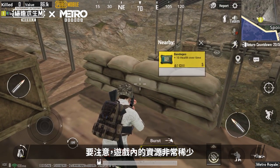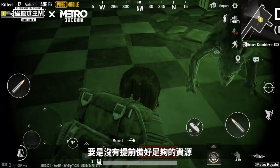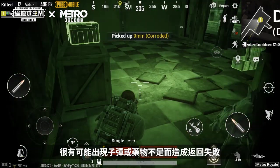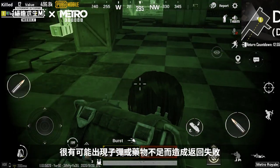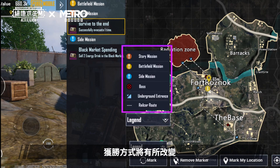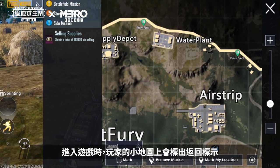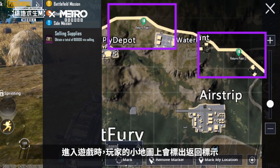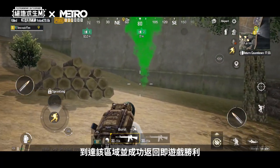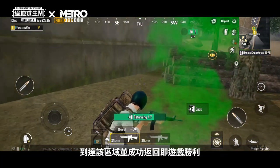Take note that the supplies in the game are scarce, and you will be left with incomplete ammo and medical items without a prompt preparation of supplies, hence causing you to fail to return. In Metro Royale, there will be changes in the winning condition. When entering the game, the return point will be marked on the player's minimap. Players who reach that area first will return successfully and win the game.